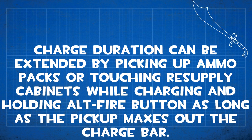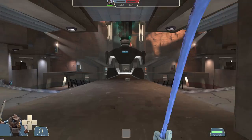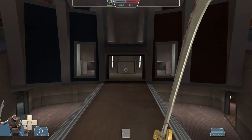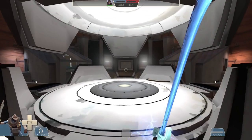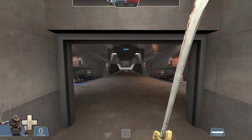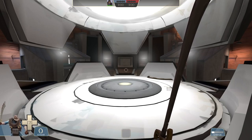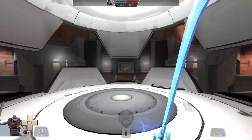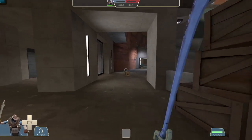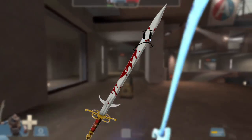With the Persian Persuader, the charge duration can be extended by picking up ammo packs or by touching resupply cabinets while charging and holding the alt-fire button, as long as the pickup maxes out the charge bar. Here's a regular charge without picking up ammo compared to when you do pick up ammo — the charge extends notably. If you don't hold the alt-fire button it won't extend the charge even though the charge bar visually refills. Also, if the ammo doesn't fill your charge back to max — like picking up a small or medium box too late — it won't extend, but otherwise you can extend it indefinitely.